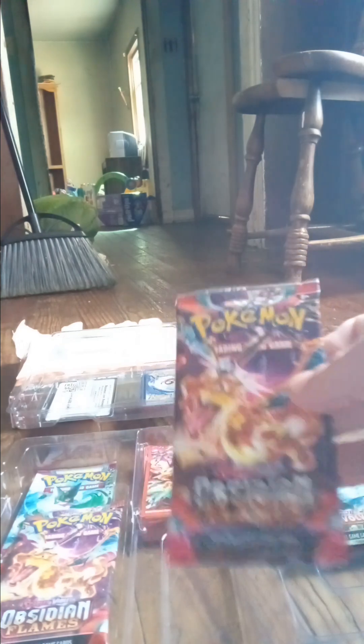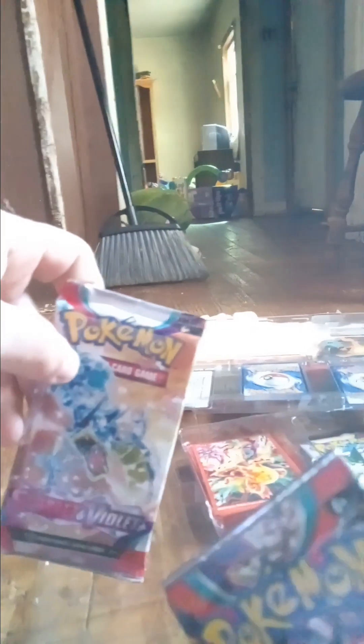Need more trash. All right. Obsidian Flames, two Paldea Evolved, and two Scarlet and Violet base set cards — get this lined up here. So you do get six packs, that's right. Let's stack those over to the side so I can get this trash out of the way. More sleeves, even though I got sleeves from the previous video already. I think I'm gonna save these.